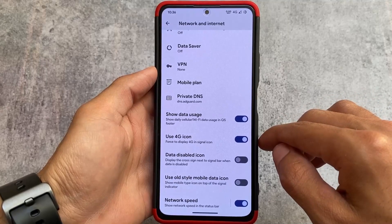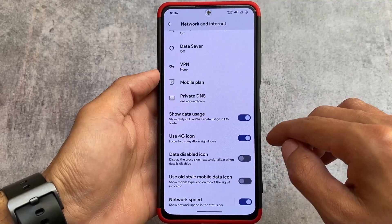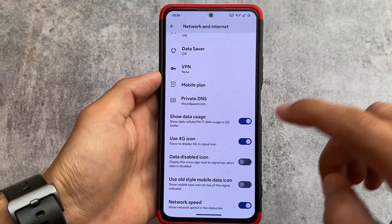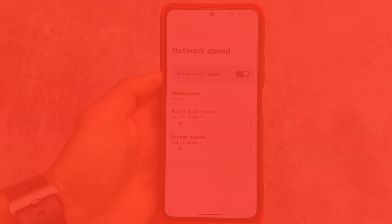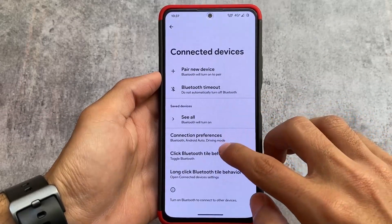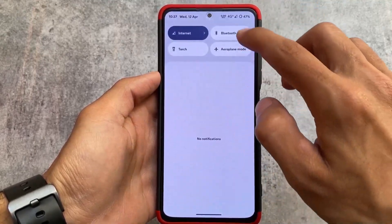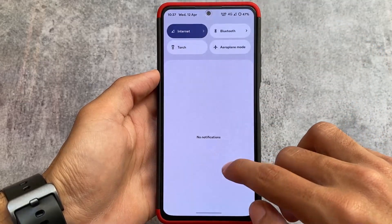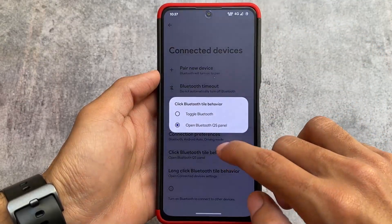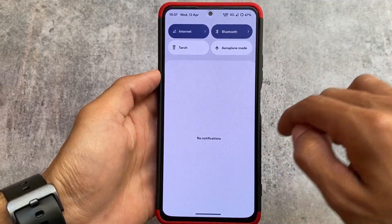In the network and internet settings, you'll see the data usage option, 4G icon option, and the network speed indicator which you can customize — including the display mode. A new thing I found here is the connected devices option, where you have Bluetooth tile customization. For example, on a single click you can choose to toggle Bluetooth or open that panel — it's totally up to you.